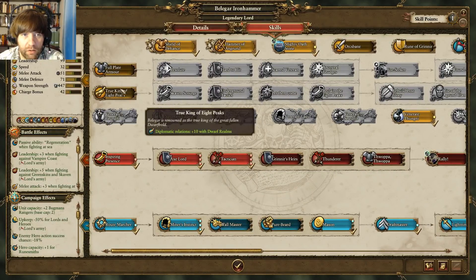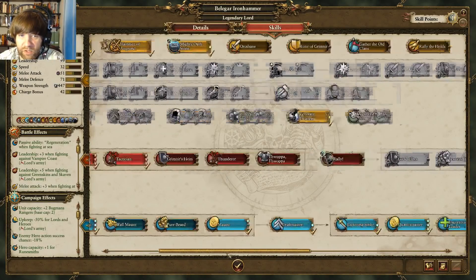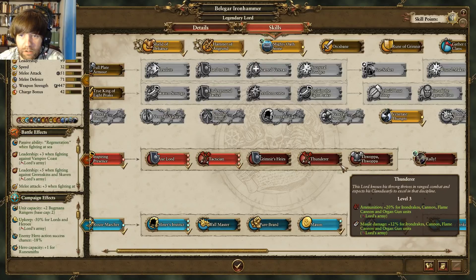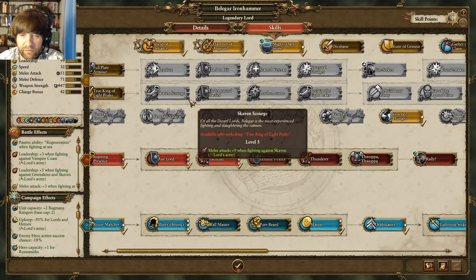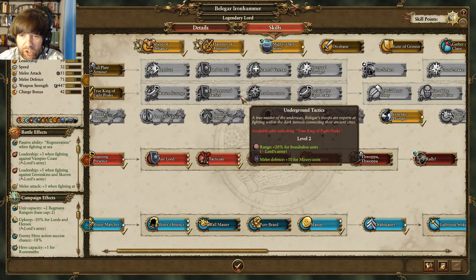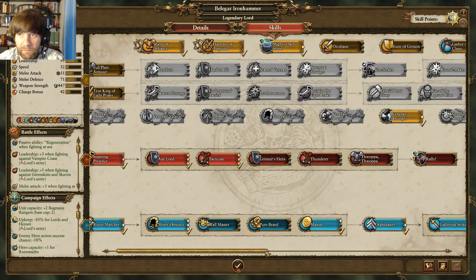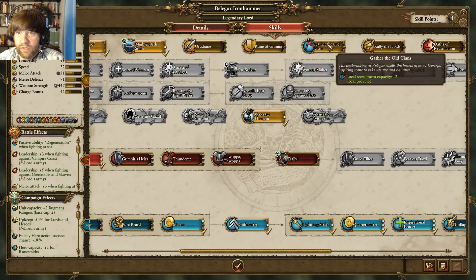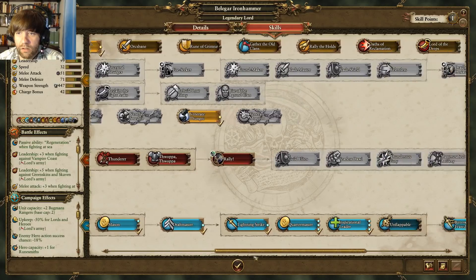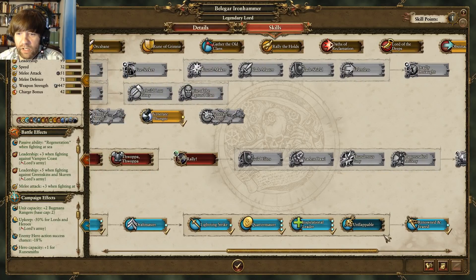20 here. True King of Eight Peaks — got Inspirational Leader. Don't have big artillery. This is for Skaven, doesn't matter as much. Drake's Miners — those are pretty bad. Orcsbane is good when we start making a play down there. That one's okay, that one's pretty good. Mountaineering would definitely save some money, especially down the line.